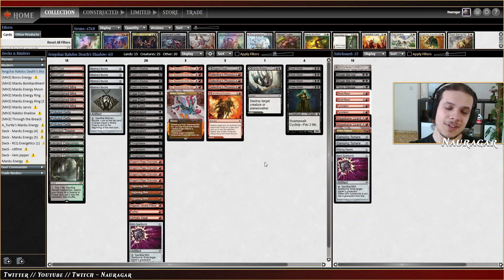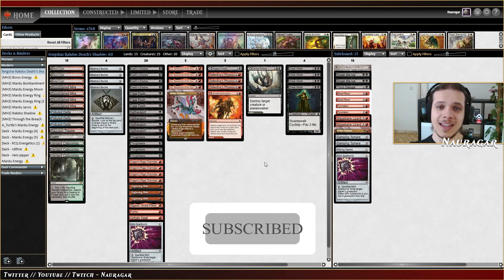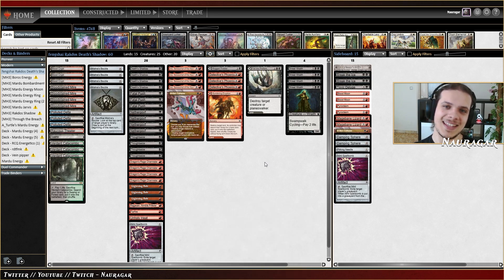3-2 with this list — nothing too crazy but overall I still like it. It feels really good to just play Death Shadow, Nether Goyf, and sometimes be able to give them flying. If you like this archetype you should probably try it out yourself. Thanks for tuning in once again. If you're interested in my Mardu Energy guide, hook me up on X. Hope you enjoyed — see you in the next video.